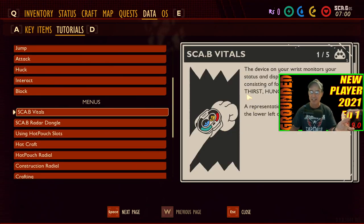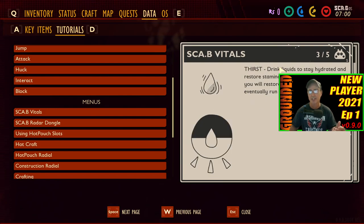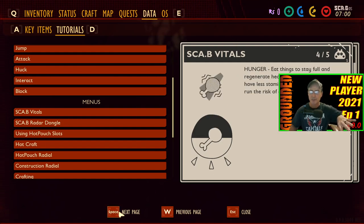Come over here, click it and it has just a little tutorial on what everything is — like this is the little bracelet. It is an early release so there are some things that sometimes just don't work right. The SCABI, which is down at the bottom left corner, is telling you what the different items mean.